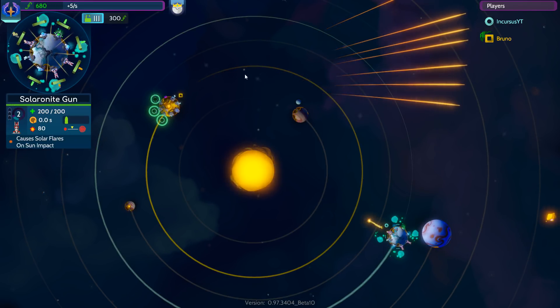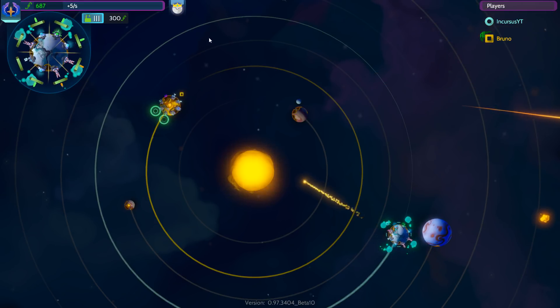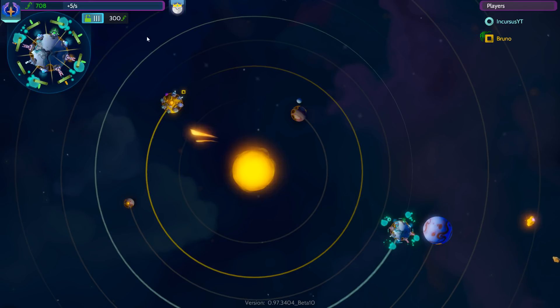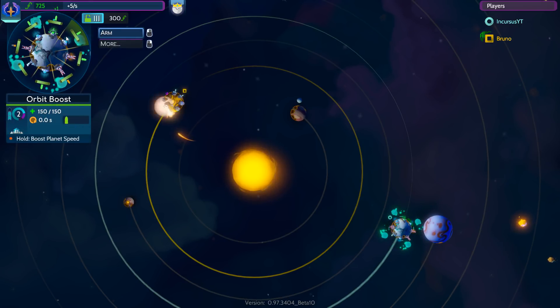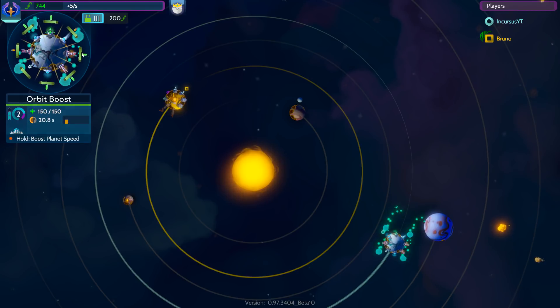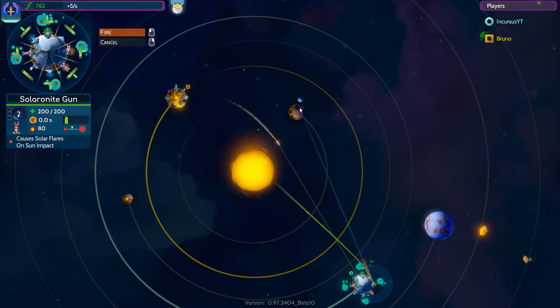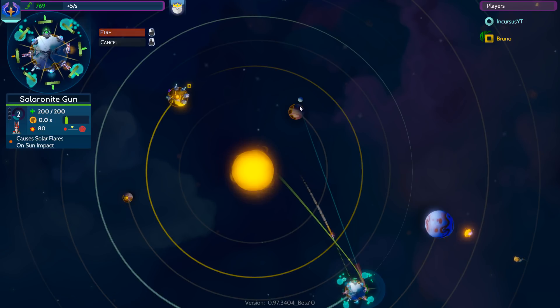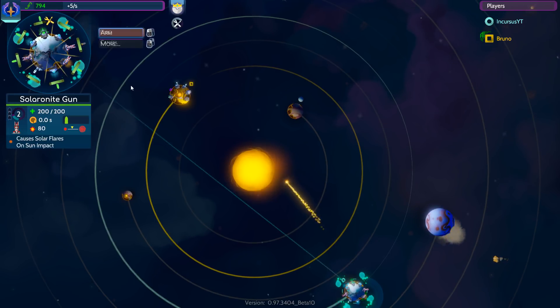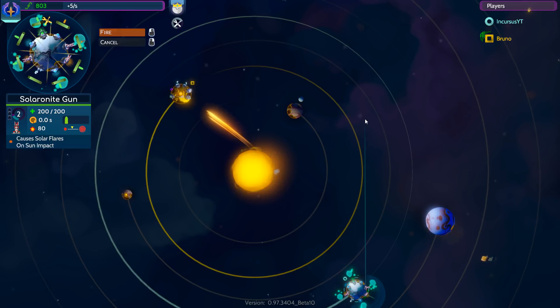Oh, so close — look how close it was. This poor guy really can't attack us anymore. Just taking hit after hit, and it just gets sucked into his planet. No more shields for you — wait, he's actually still got one. I took out two of them. I'm going to take another hit here, repair the damage, and get another shot into him.